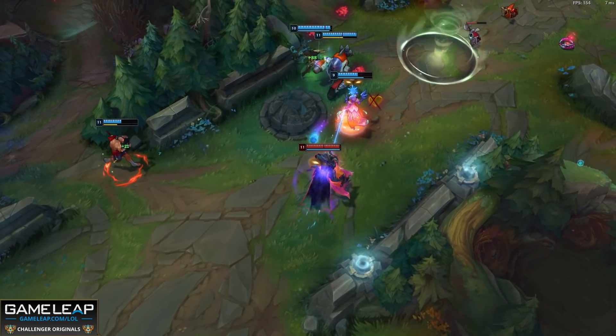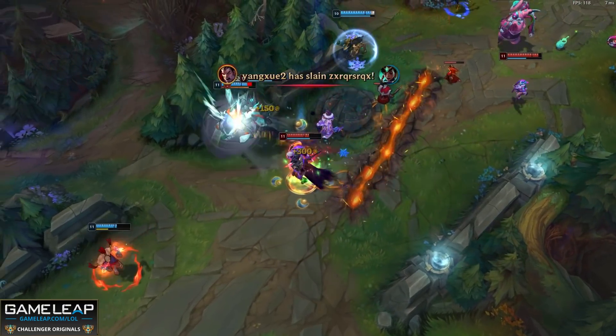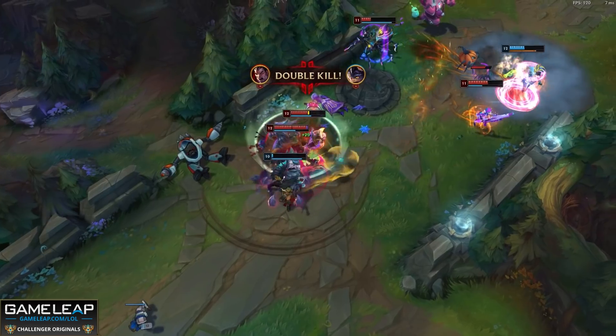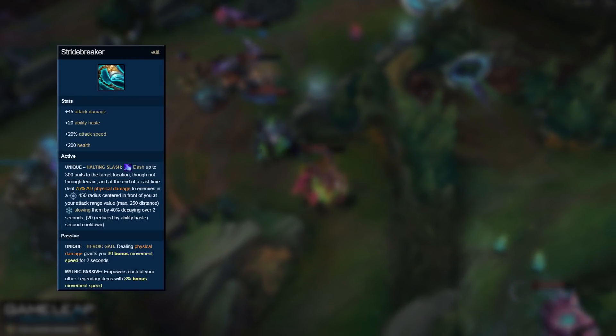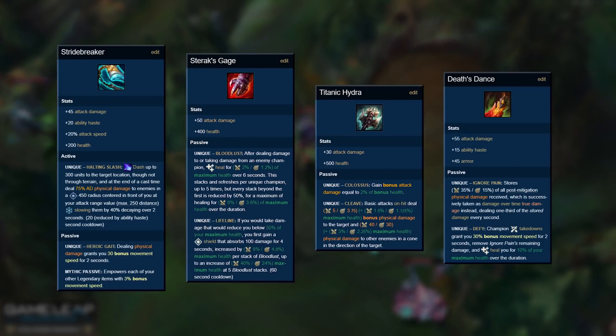Now these next few items — I'm going to give them to you all at once, that's how generous I am — because they can be abused on one champion class in particular. So if you're playing a bruiser or juggernaut fighter in the top lane, or in the jungle, or even in the mid lane, these items are making you guys some of the most powerful champions on the Rift. So first up we have Stridebreaker, then Sterak's Gage, Titanic Hydra, and the new Death's Dance.